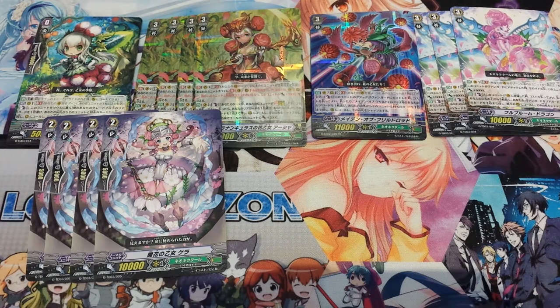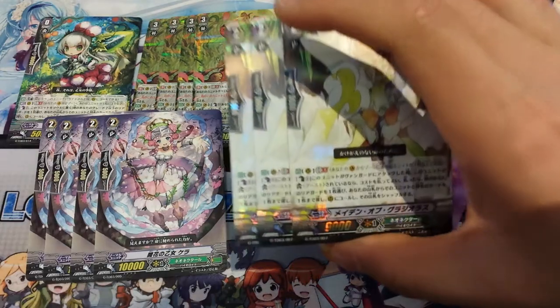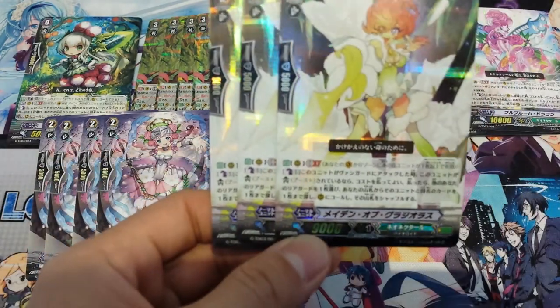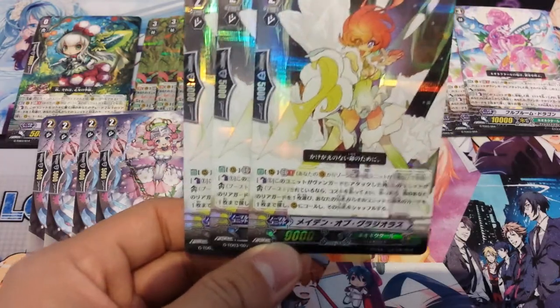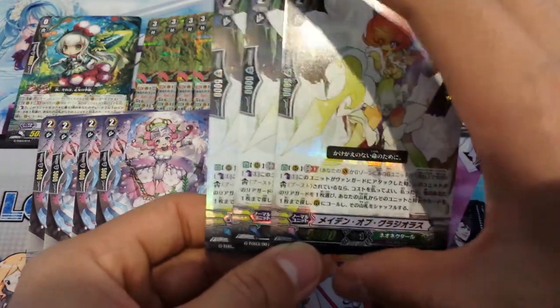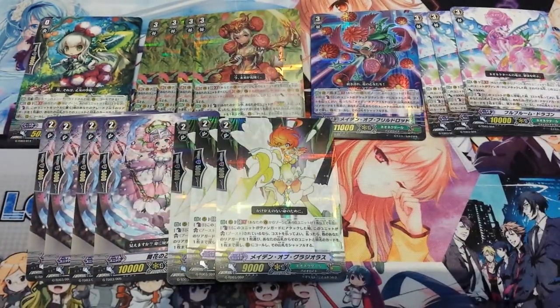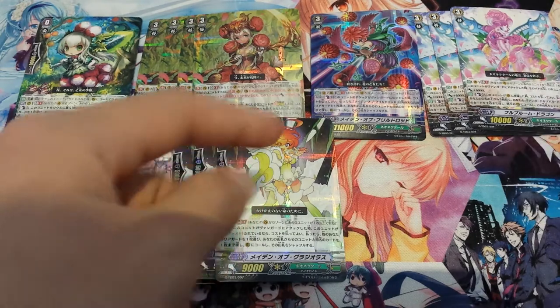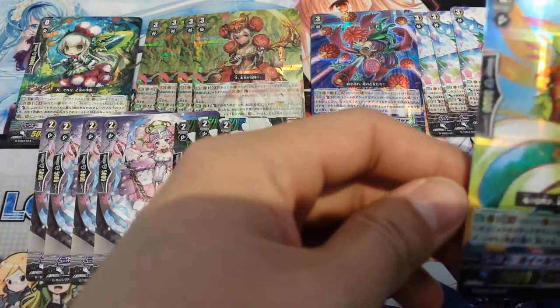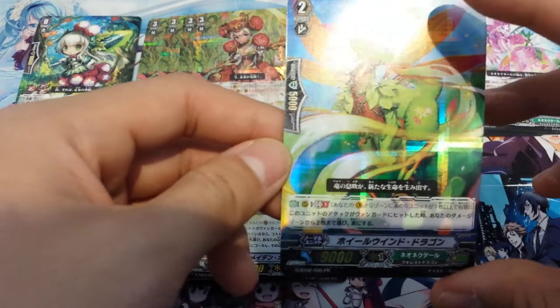We run 3 of this girl. Her ability is Generation Break 1, Counter Blast 1 — copy 1 and Superior Call it from your deck to the field. It's pretty powerful. It is Generation Break 1, which is why we don't run too many, but you could also add another one of these replacing the next card, since this is also in BT2.